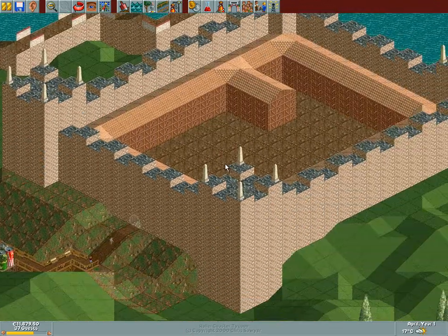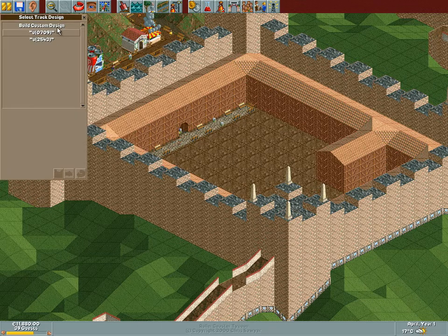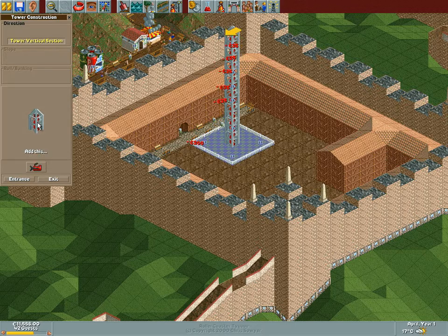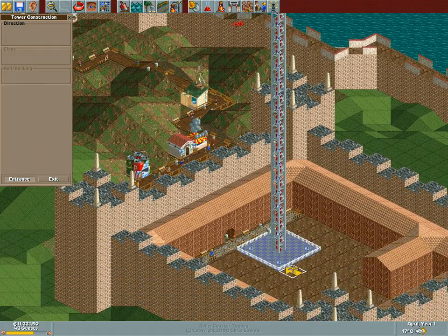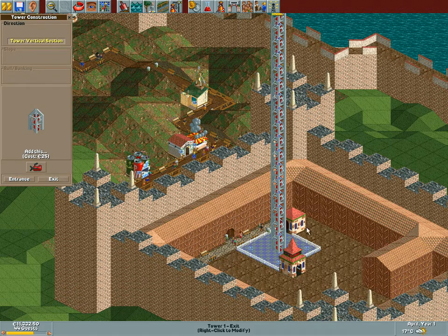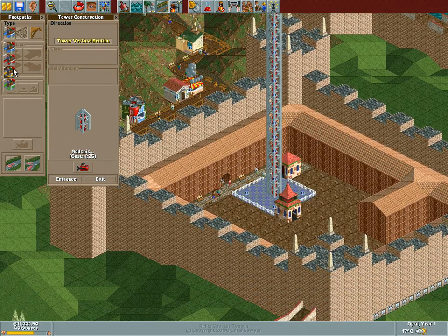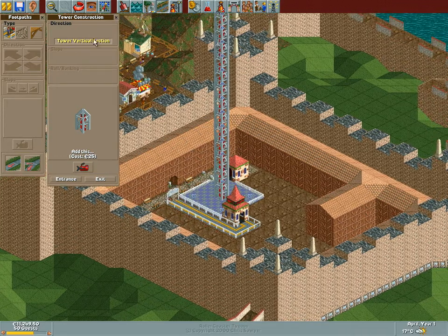Our first ride — the visibility over here is a bit bad. We're going to go with the tower ride in the freaking castle. How cool is that? We'll put it over here. I really want to use the space in this castle to the maximum capability — have a ride on every square inch pretty much. I need to be careful with the park planning. Our very first queue — we're going to go with wooden supports because it's medieval-like.